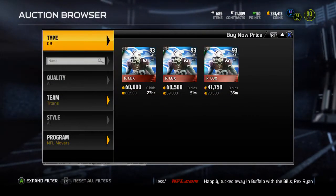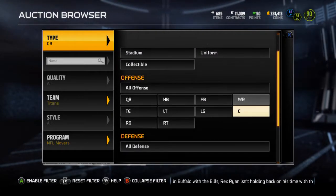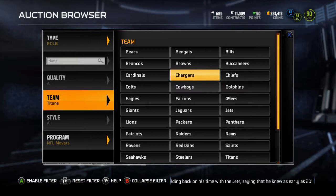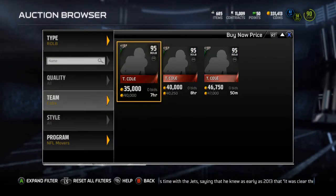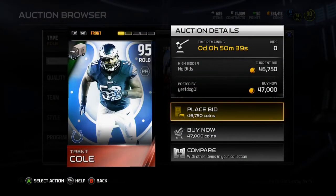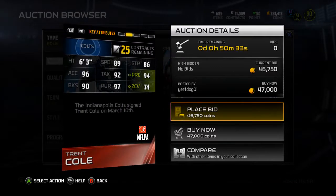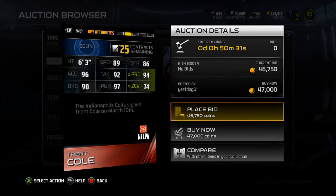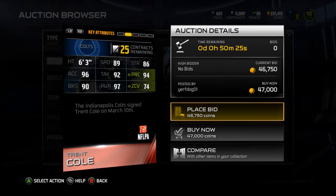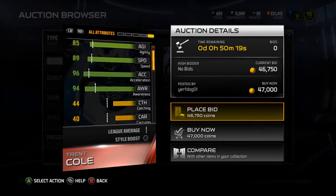Next is Trent Cole, formerly of the Eagles, now on the Colts. He's a right outside linebacker and he's 40K currently, 95 overall. Pass Rush chemistry. 89 speed, 86 strength, 96 acceleration, 92 tackle, 94 play rec, 90 block shed, 97 pursuit, and 74 zone coverage. Not half bad zone coverage for Trent Cole. So that's definitely a solid card for him — a solid Trent Cole card.